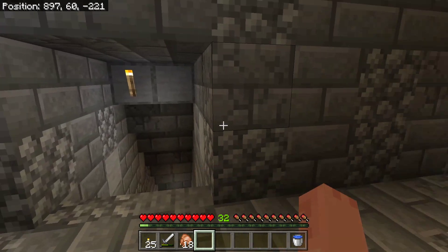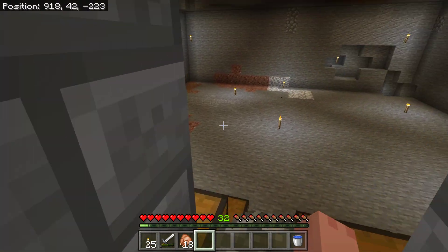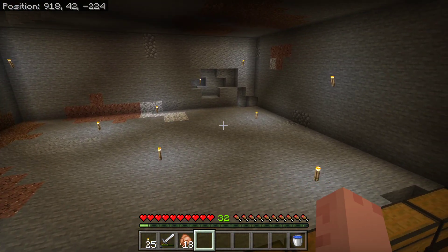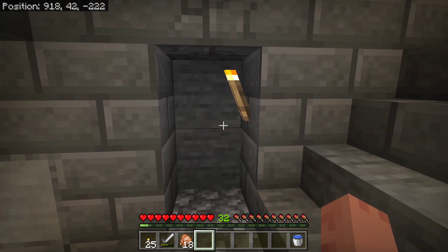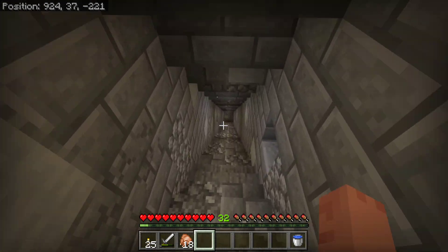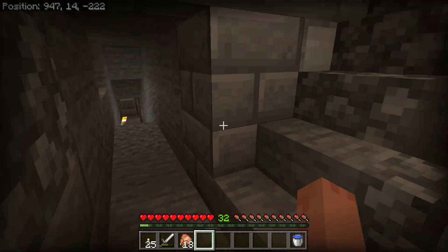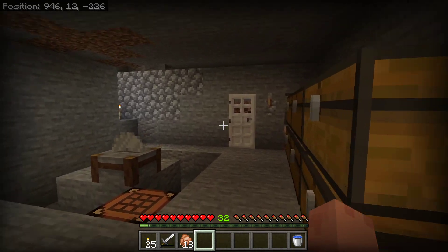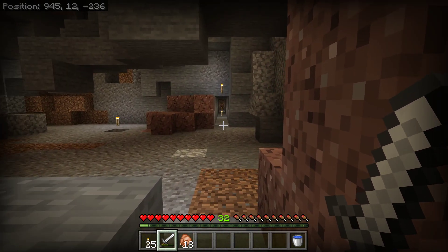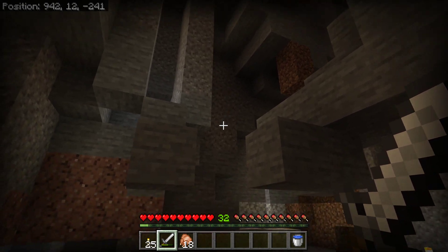And here we have the start of my base. This will be a storage room — I'll fit about 300 chests in here once it's done. This will be the main base entrance, so up and down. And down here we have the start of our strip mine. I was gonna go in this direction, but there might be zombies in here. When I started clearing it out, this entire area was just all gravel.